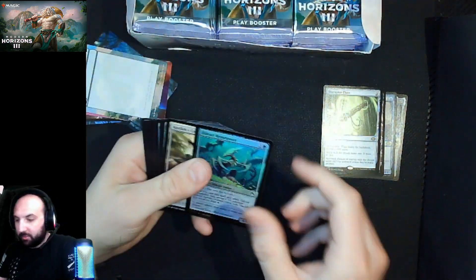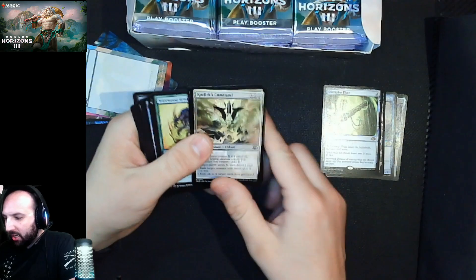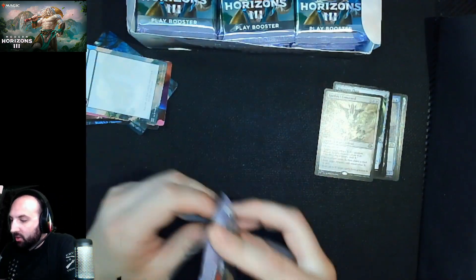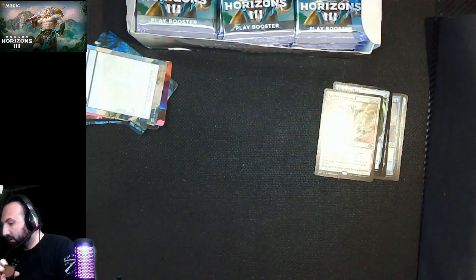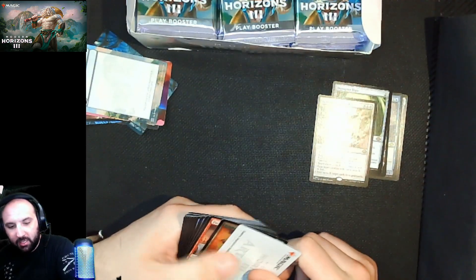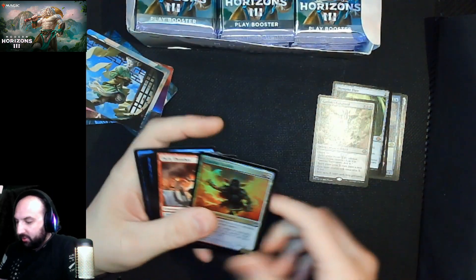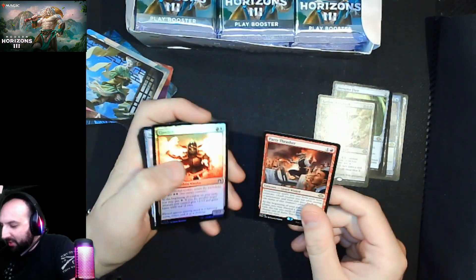Still nothing unpronounceable. Kozilek's Command — that's a good one. I've had that in a couple of drafts and it's always been pretty good. I've cascaded into it with the dinosaur and just drew a card, which is sad at first, but then you're like, oh wait — I get to draw a card.